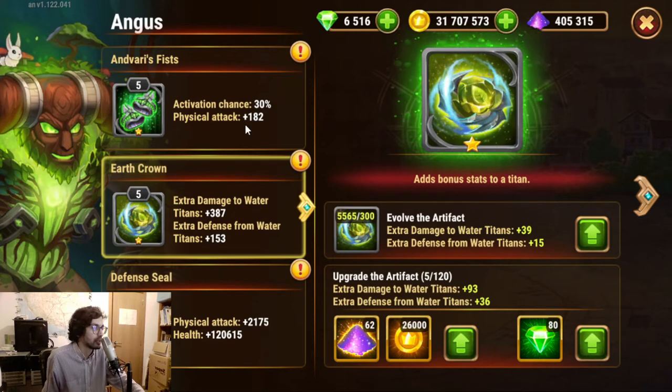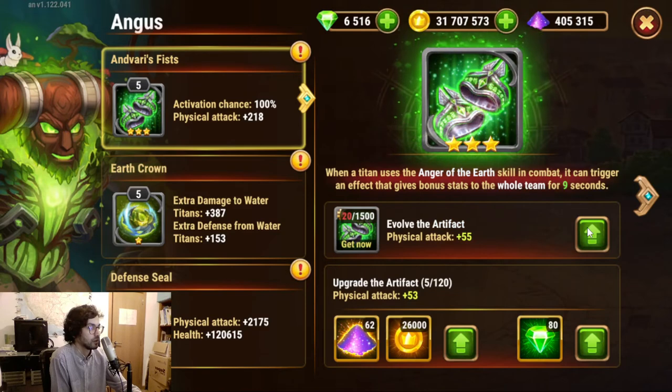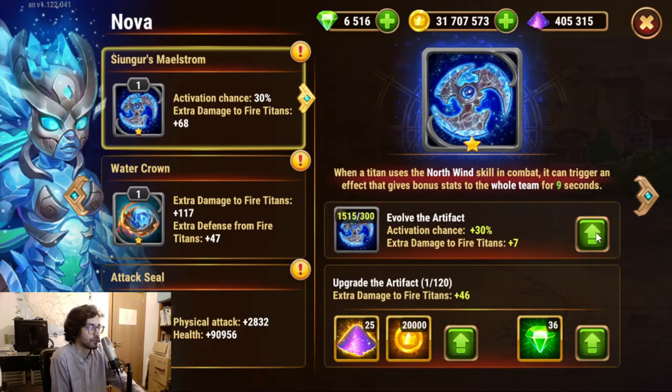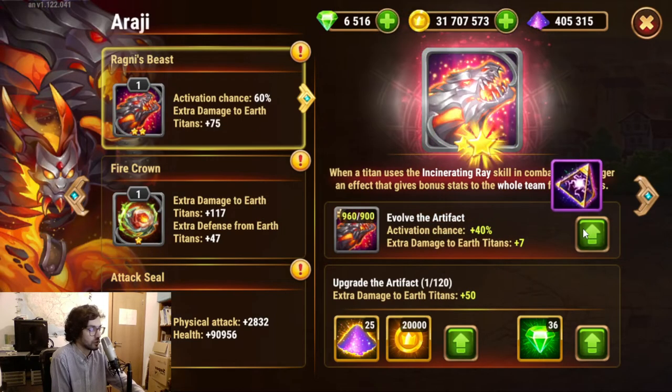I'm more inclined to go for the defensive seals. We do have the resources to boost all these evolutions. One thing to consider: it doesn't make sense to improve something if it doesn't trigger all the time. I think we can start with that to see where we can go. 40% — and now 100%. This is feasible. I think this is the way we should approach this: start doing the seal, then start checking if the fragments you have can get you to 100% chance; if not, it's not really worth putting resources there.